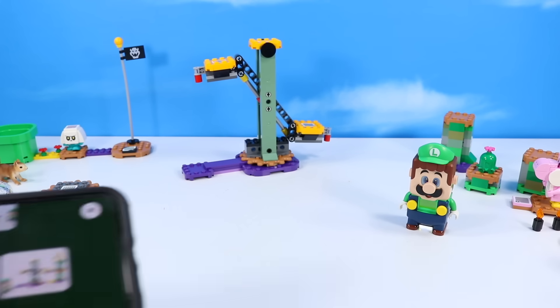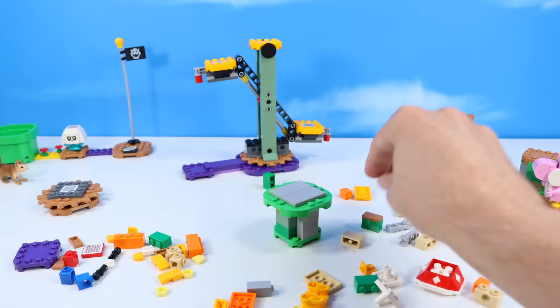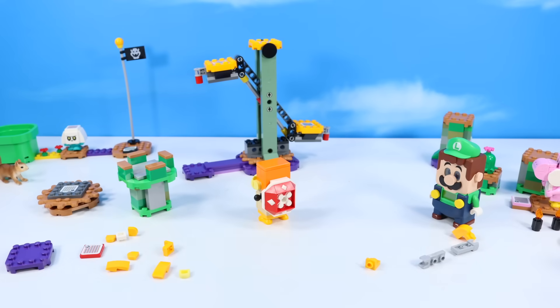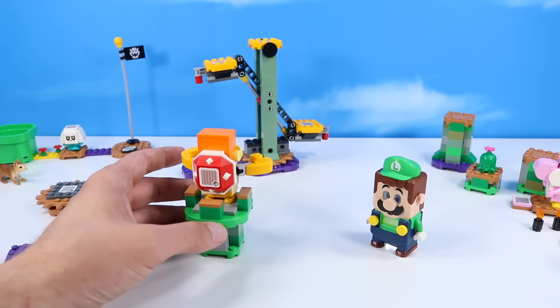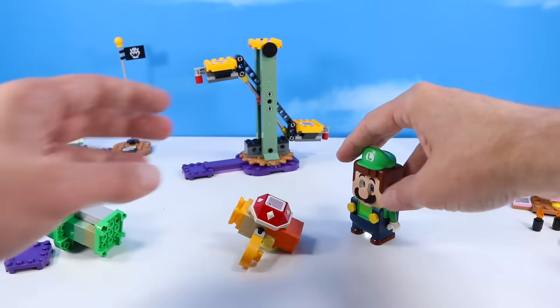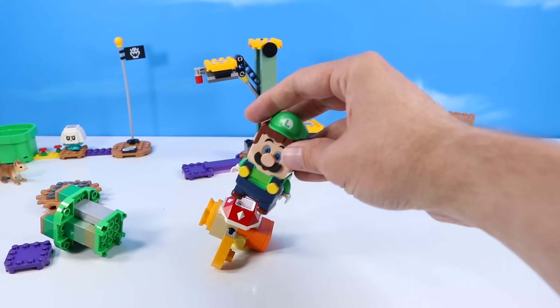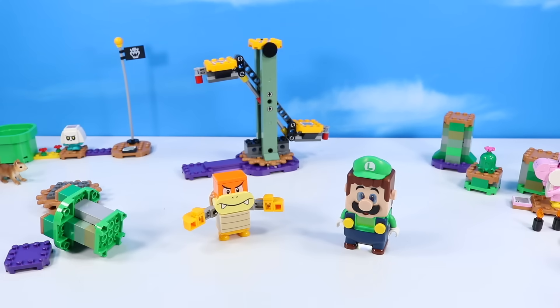We are going to get to another little tower, and finally Boom Boom is in there too. Bag six, here we go. There is the Boom Boom character build — another ferocious turtle for Mario and Luigi to attack and fight. Oh, that must have hurt Luigi. That's a lot of hearts — very nice little character build though.